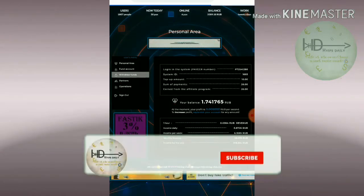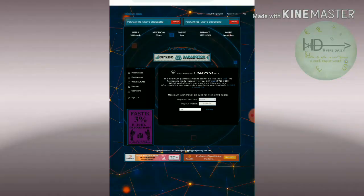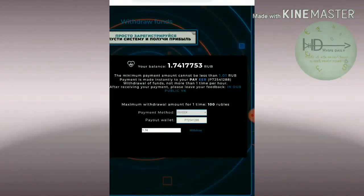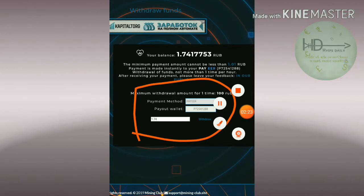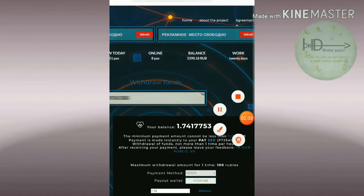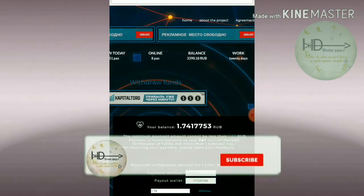On the withdrawal page, I hope you can see the payment method is PAIR. The PAIR wallet ID is the same one you used to log in to this site. I already chose the account balance — 1.74 rubs. I just tried to make a withdrawal here, and my withdrawal process was successful.